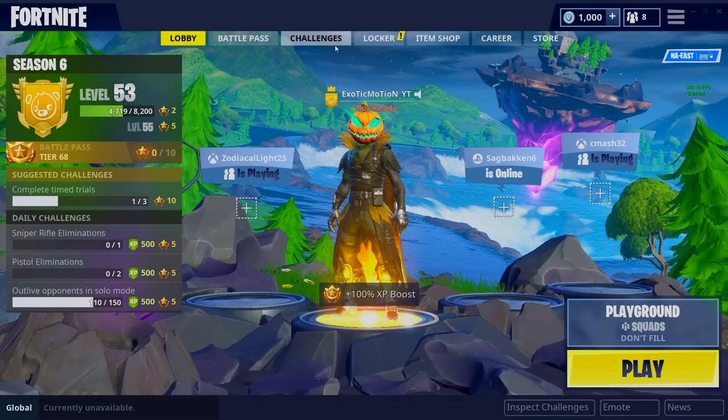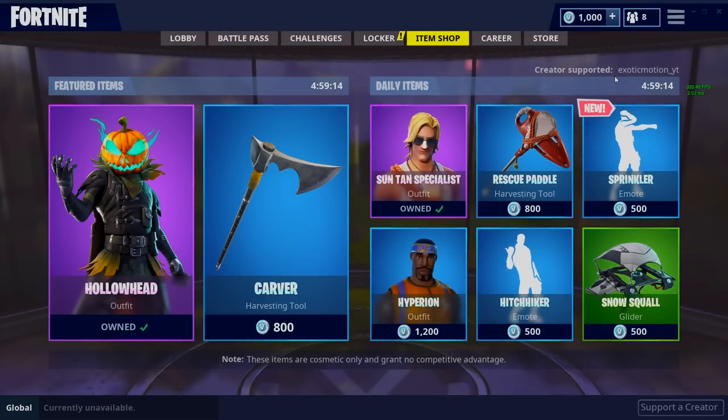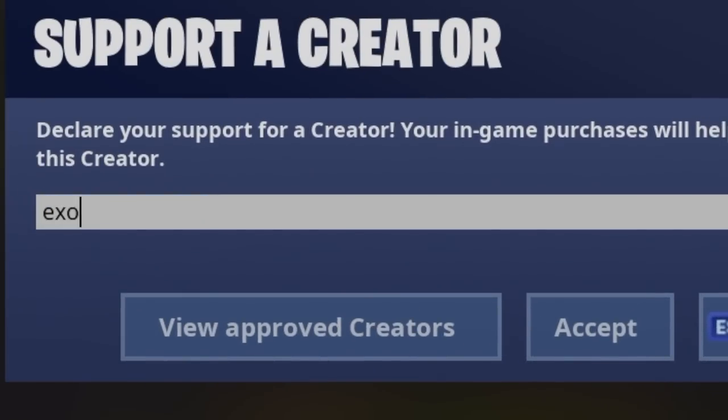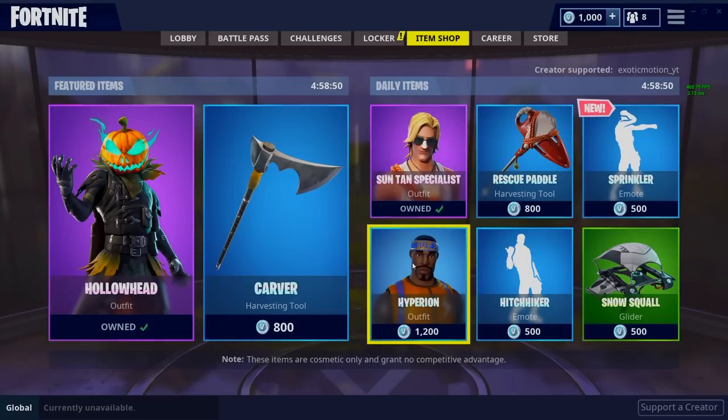Before we start this video, I got partnered with Epic Games and they're hooking your brother up. Creator support is now a thing. If you go to the item shop, go to the bottom right, click 'Support a Creator,' type in 'exotic motion underscore YT,' and hit accept. Take a picture and tweet me — I'll retweet it and I'm picking a winner to give you guys free V-Bucks.